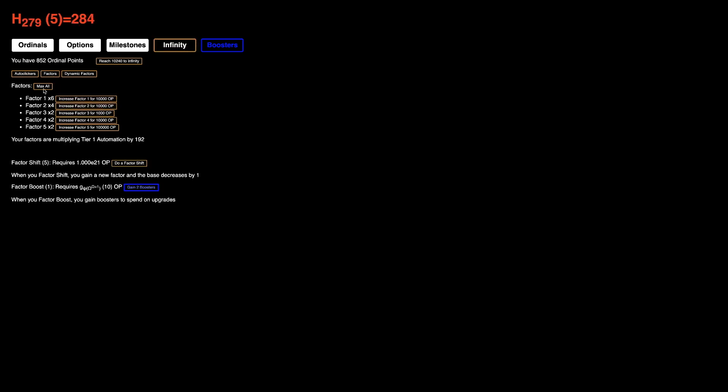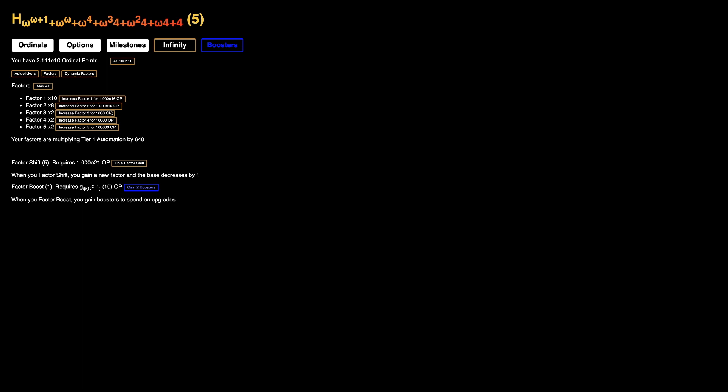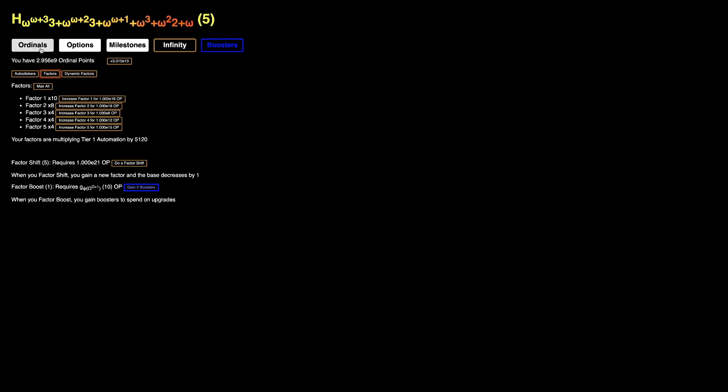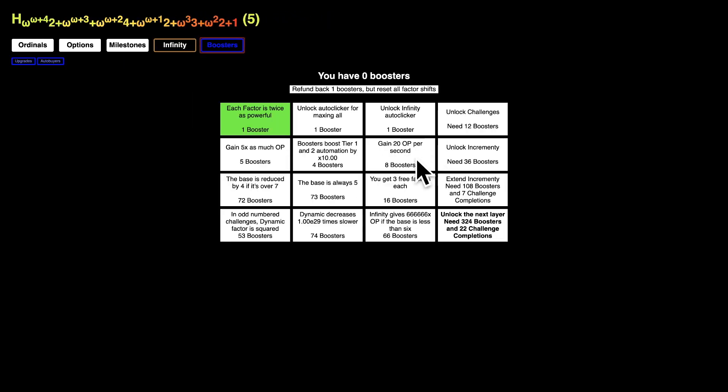10,000 already — I'm just gonna be clicking max all here because I barely need to do anything. I can just get all this so easily now, and I can max all here. Unfortunately we need E21, so that may take a little bit of time. Now we're going really fast. I'm just gonna look at these — 20 Ordinal Points per second, that's gonna help the beginnings. Base is always five, I'm guessing. Why do these cost very similar amounts?